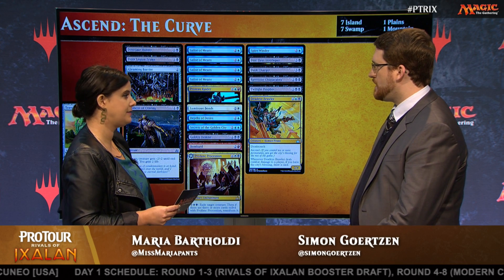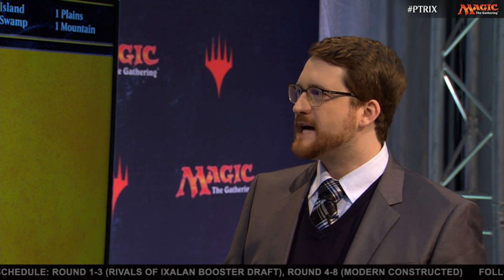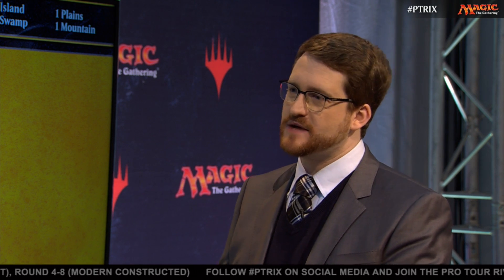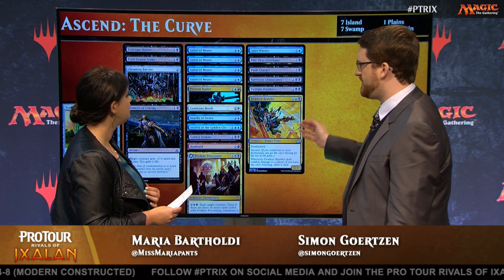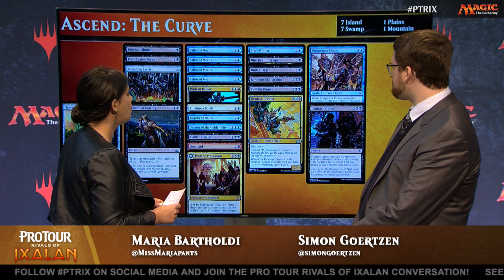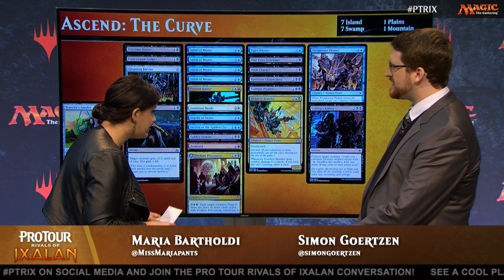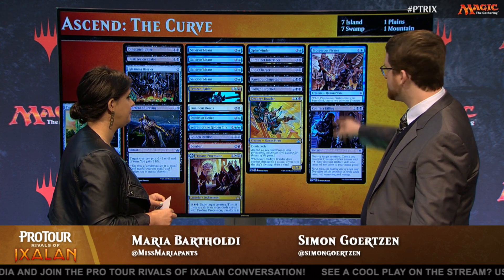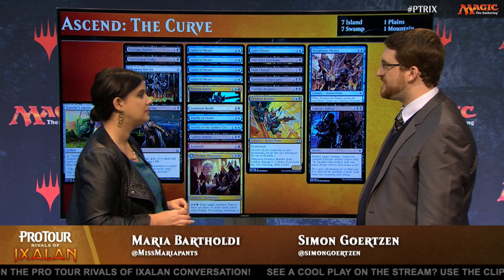Do we care about creature types in Ascend? No, it really doesn't matter. Blue-Black is a Pirate tribe color combination, but Blue-White doesn't have a tribe associated with it, which makes it perfect to draft Ascend. Twilight Prophet, by the way, is just absurdly good. At the five-drop slot we have Prosperous Pirates and Contract Killing — some other ways we're splashing. Three permanents, two permanents on a spell — great for Ascending.